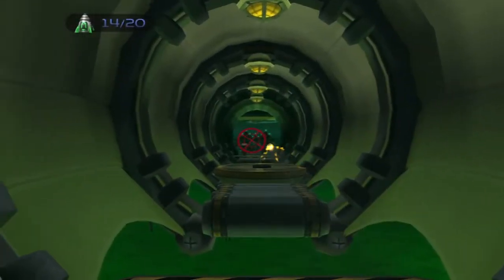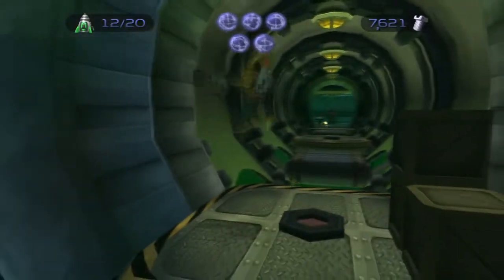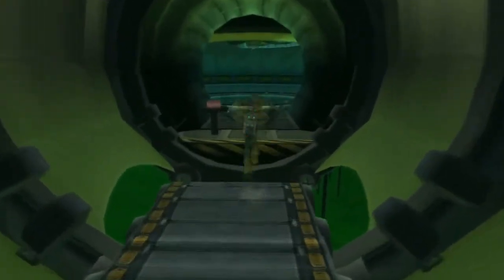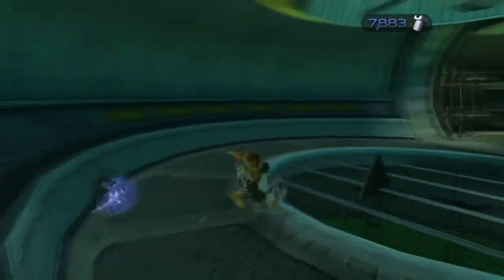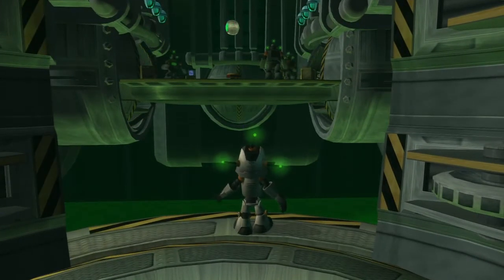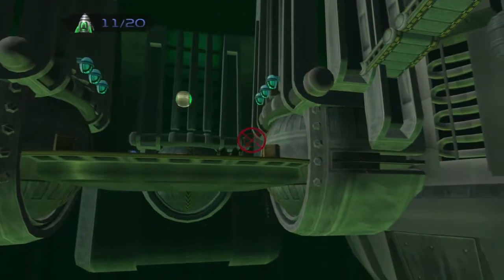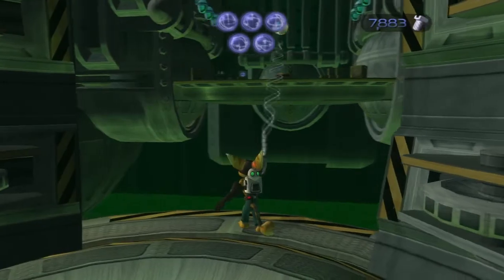A good thing to use on this planet is the Devastator, because it can shoot from far distances and shoot down robots when you are not close to them at all. You might find this planet quite hard, but I don't because I have the Devastator. If I didn't have the Devastator, I would use the Visibomb. If you don't have either of those weapons, you might find it hard. I would suggest that through every door you go through, put on your Hologuise — unless you know there are no other robots on the other side. I would recommend keeping the Hologuise on just to stay safe.